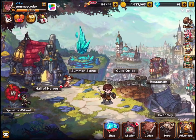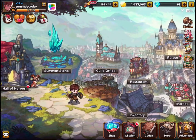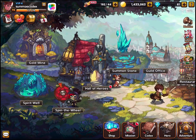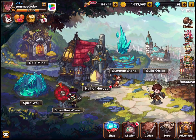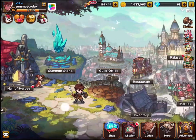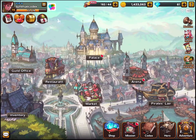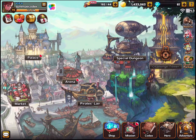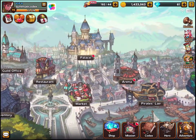We can see here my little chap twirling his sword — he's my leader — and there are various things I can do: collecting resources, getting heroes, leveling up, and various battles. There's a big story campaign, an arena, a pirate's lair, special dungeons — lots of things to do.